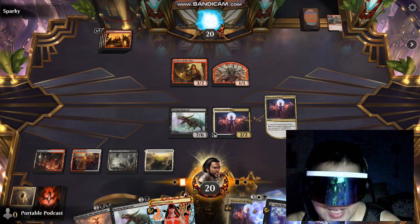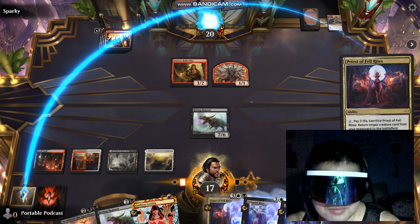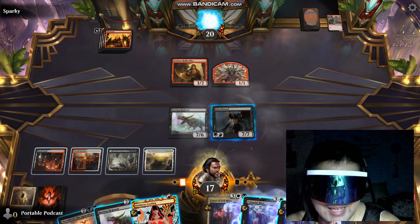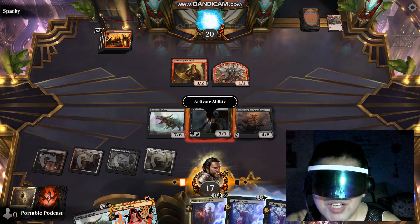Okay, let's activate his ability. Put in a Griselbrand. Let us play a Sheoldred and let the combo magic begin. Watch this, guys.